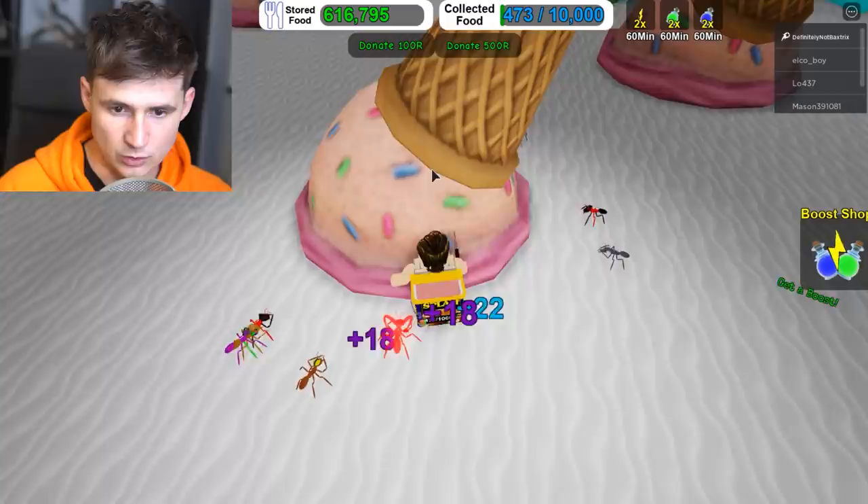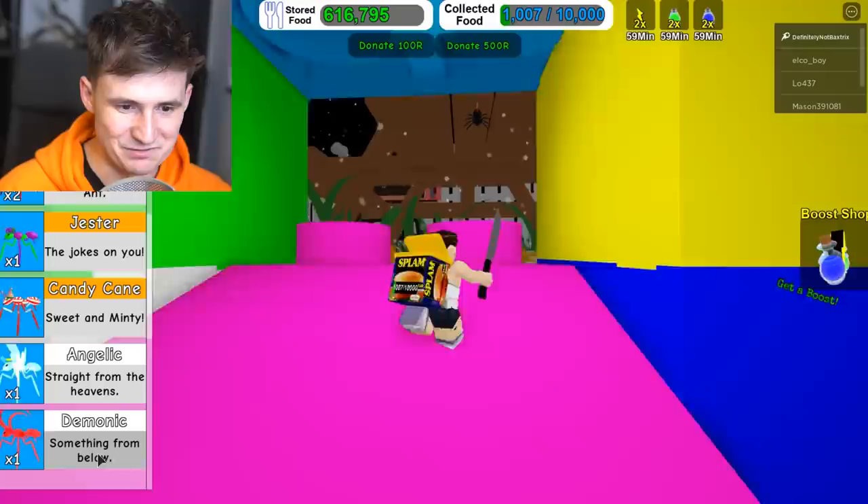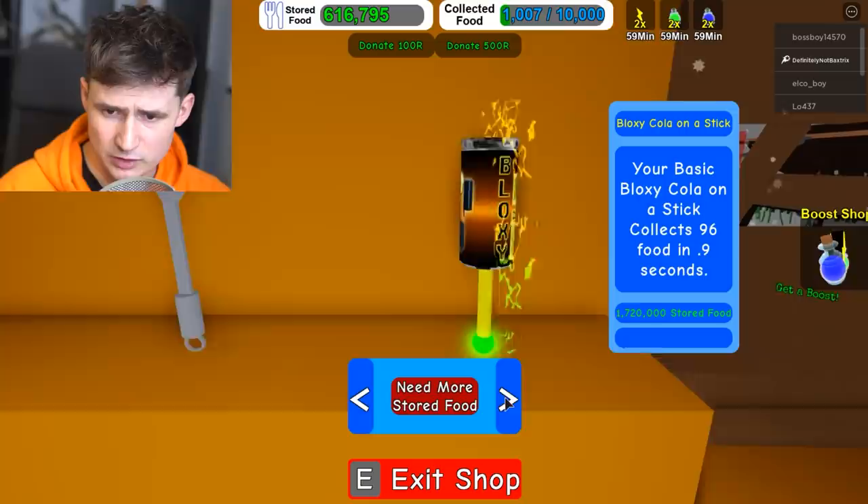Collect this one. Get the ice cream - ice cream will be ours. Don't forget who you are. Give me that ice cream. What does the angel do? He's straight from heaven. I love how I have an angel and a demon literally next to each other. This guy's something from below, but they're good friends. Don't worry.